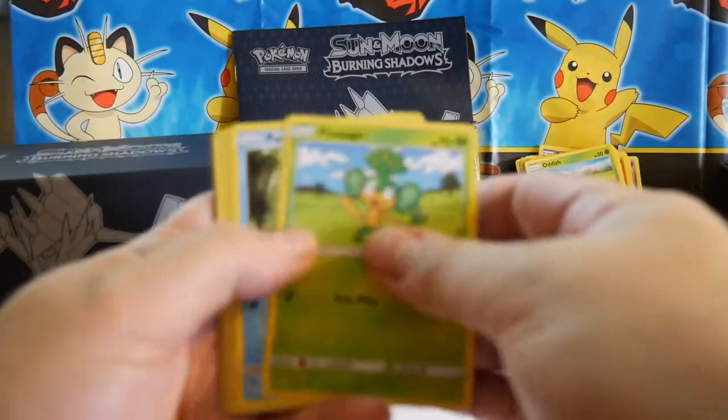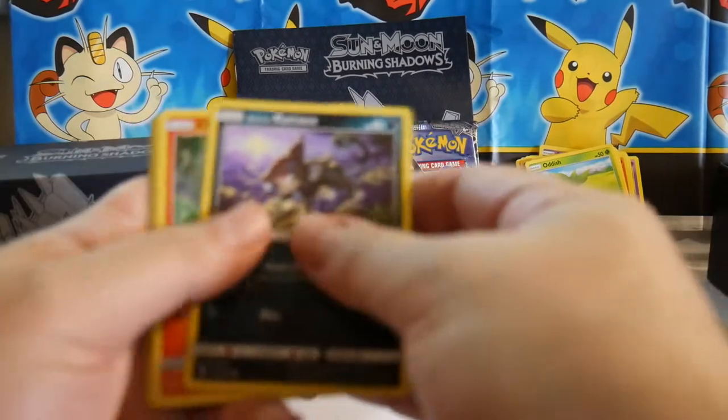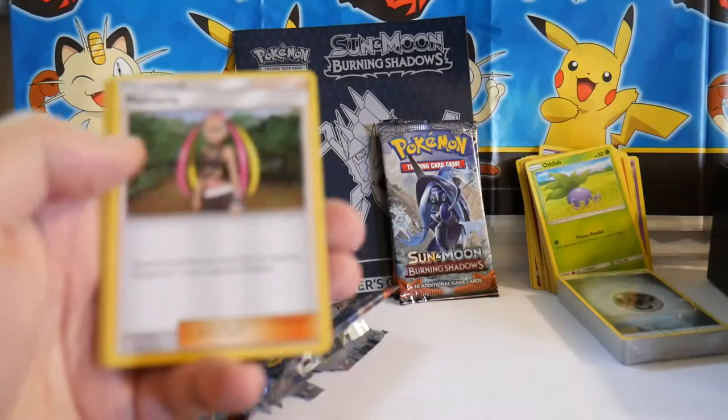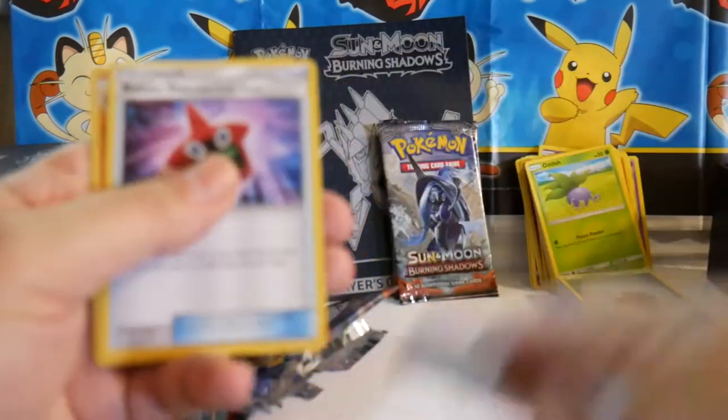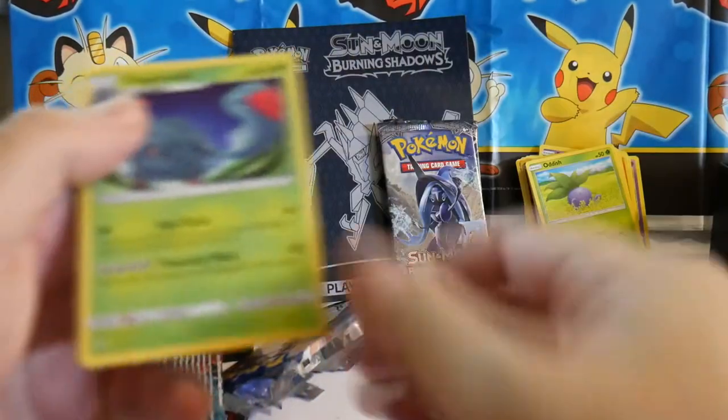Pack six: Pansage, Panpour, Porygon, Alolan Rattata, Charmander, Energy, Panpour, Plumeria, Cedra, Rotom Dex, a Rhydon Reverse, and a Tangrowth.